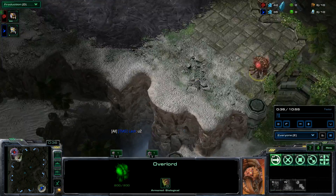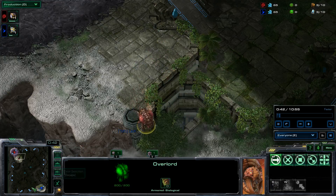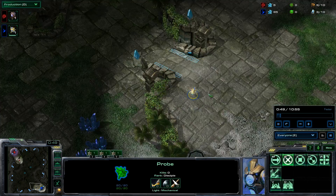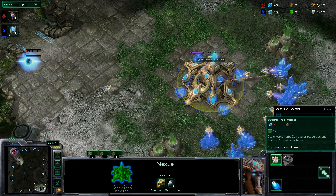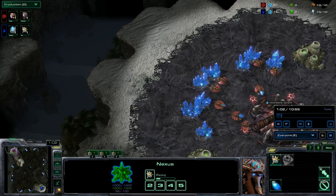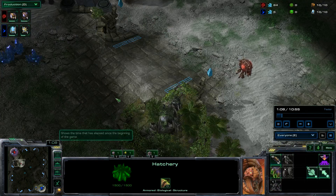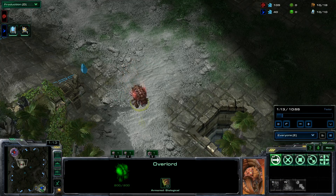Anyway, I'm obviously just sending my Overlord out to see if he's going to get a base over here. He's just going to get the usual pylon that you get at 9. And then he's going to go for a probe. I'm just carefully sending my Overlord through.